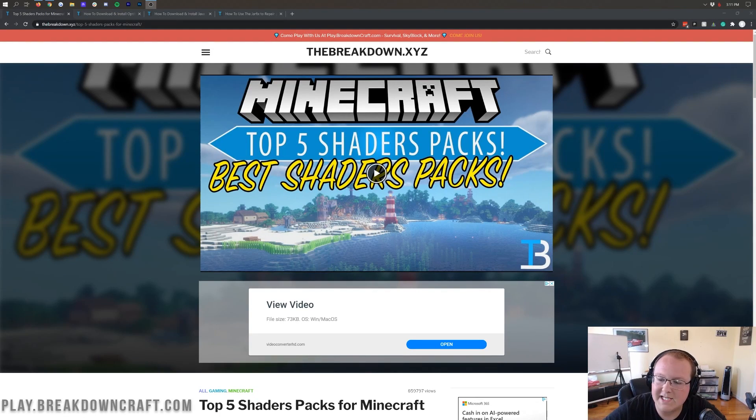Hey everyone and welcome back to The Breakdown. Today I'm going to be teaching you how to download and install shaders in Minecraft 1.16.2. We're going to be going over every single step of getting shaders, from finding the best shader packs using our list, to getting those installed in-game and getting Optifine, which is required for shaders. It's all going to be covered in this video, and you are guaranteed by the end of this video to have shaders set up.